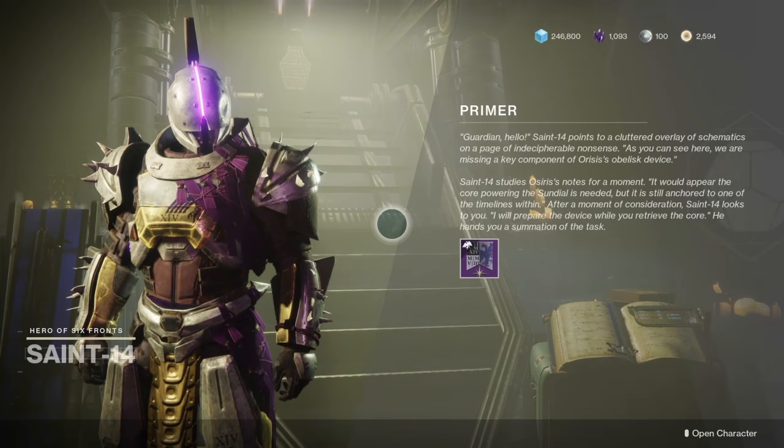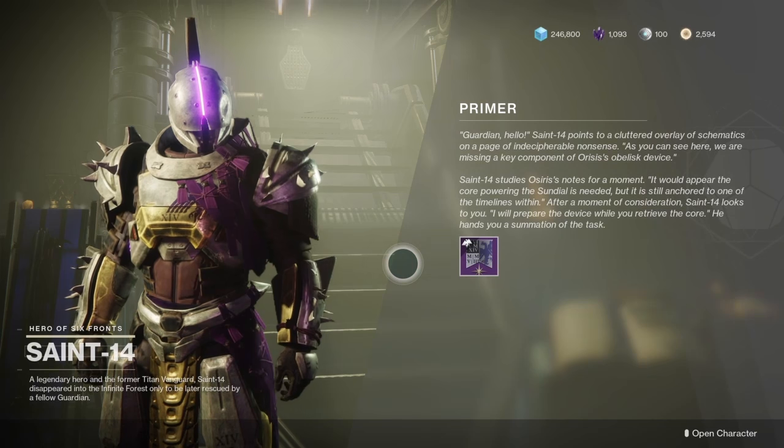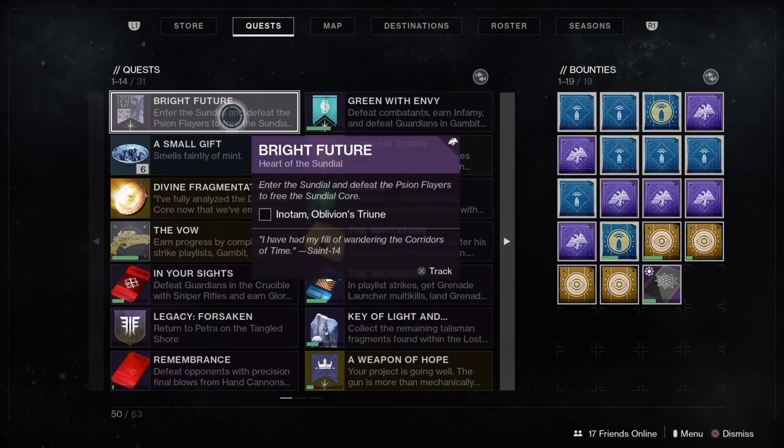First thing first, head over to the Tower and speak to Saint-14. He's going to give you a new mission called the Bright Future. Now the first part of the quest step will have us headed to the Sundial to take out this weekly boss called Enotam.